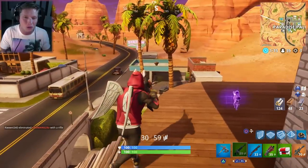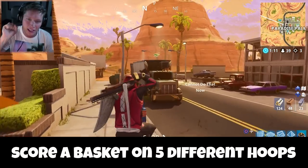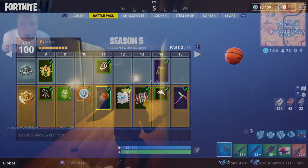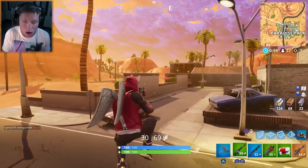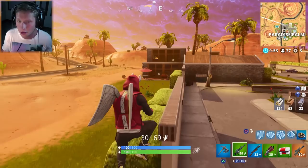Moving on to the next challenge — this one's really interesting. You've got to score baskets on five different basketball hoops. Obviously, to complete this you need to have the basketball toy unlocked, equip it on your emote, then drop down and score some baskets. Honestly, this one's not going to be hard at all. There are a ton of basketball hoop locations around the map — you just have to know where they are, so we're going to go through these.